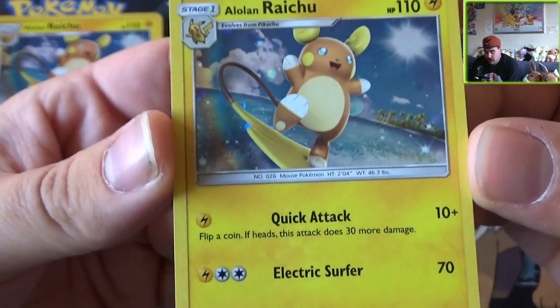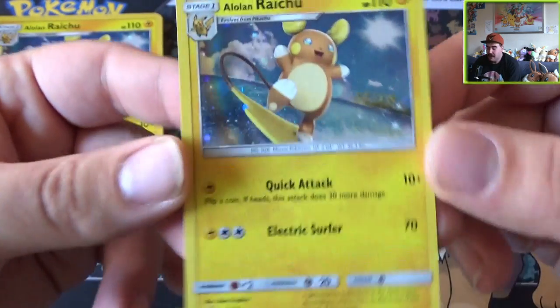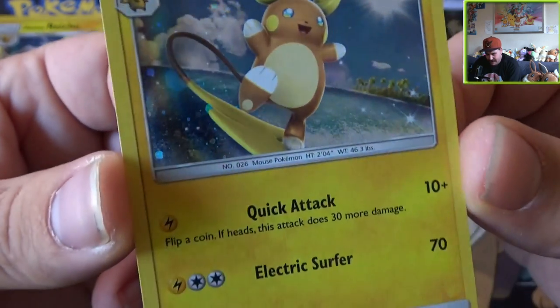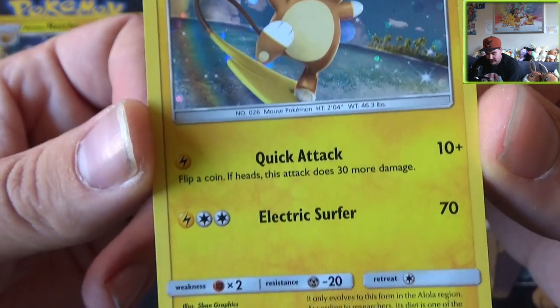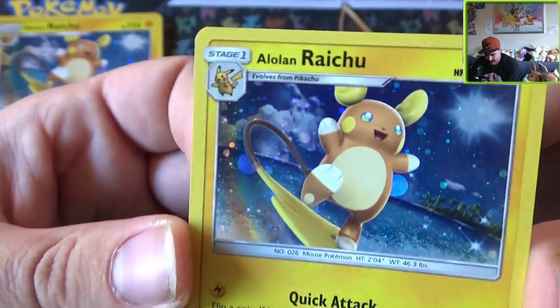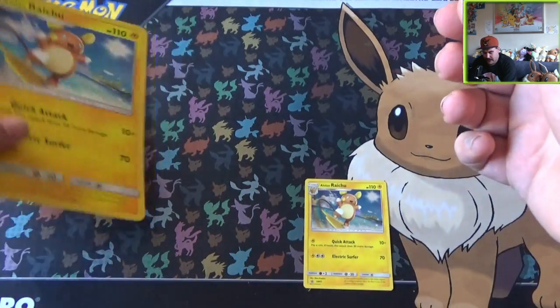You get the Alolan Raichu — Raichu, Raichu. Alolan Raichu. That is the promo you get here: Quick Attack for 10 and Electric Server for 70. It's definitely a really nice card. I think it's really nice. I mean Pikachu, Raichu — it's always very nice.